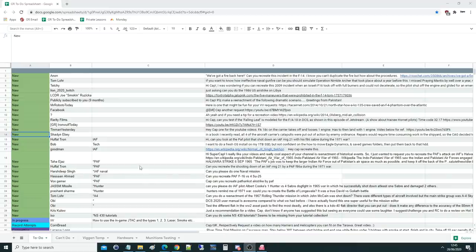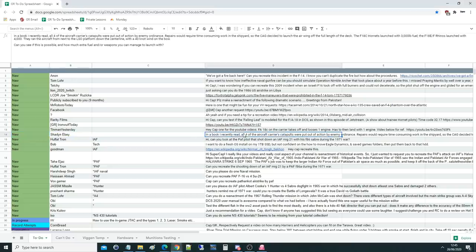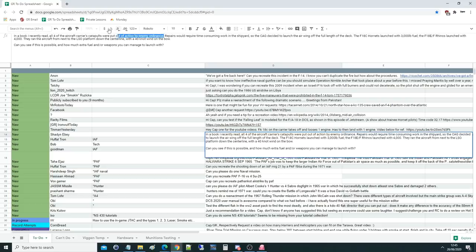Hello everyone, we hope you're all doing well. For today's valued viewer request, we've got a message from Shaden Ebay. In a book they recently read, all four of the aircraft carrier's catapults were put out of action by enemy ordnance — so this is presumably fiction.